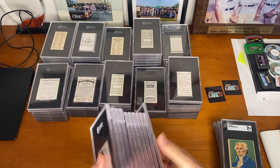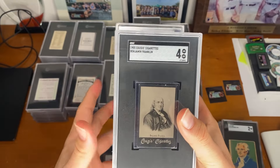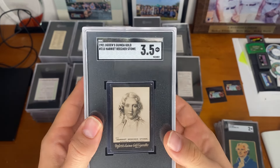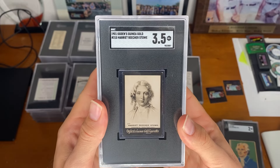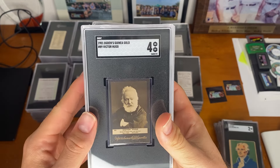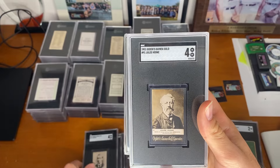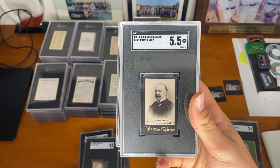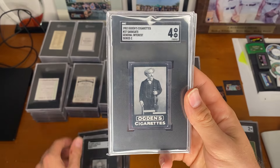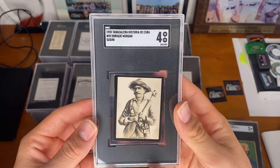Last lot coming at you: we have Calvin from the Ogden's Guinea Gold set, in a 5. Ben Franklin from Cousy's, in a 4. Harriet Beecher Stowe — I believe she was the author of Uncle Tom's Cabin — in a 3.5. Charles Darwin in the Ogden set. Victor Hugo in the Ogden set. We have Marconi. Jules Verne. Thomas Hardy. The Duke of Wellington in a 5. Sarasate. And last card: Enrique Morgan from the 1935 Sussini set.